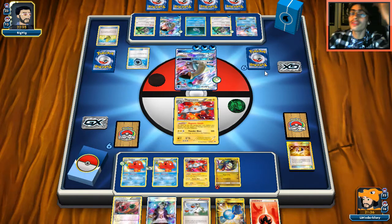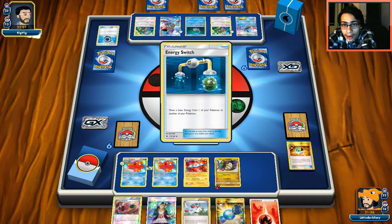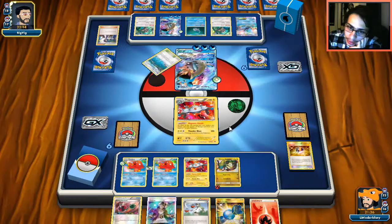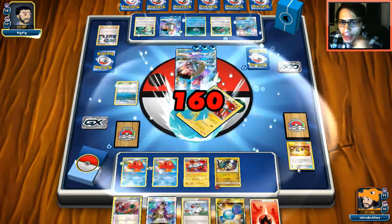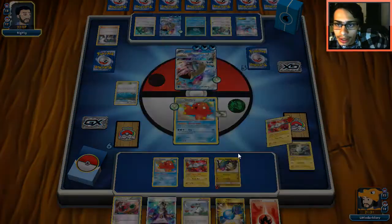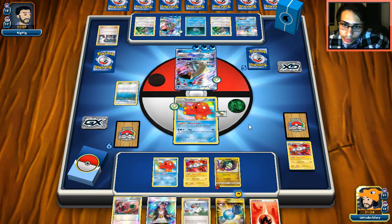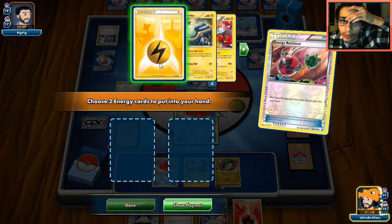He's got Guzma. Now Lapras is rebuilt and there's nothing I can do — two Lapras built up. If I take one out, he knocks me right back out. It looks like this Lapras should go down fully though. Maybe if we draw into another Rayquaza we can attach another energy and get two Rayquazas down. We get an energy — that's not bad.